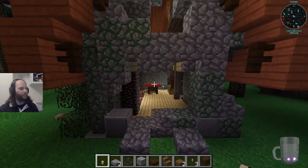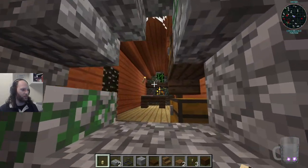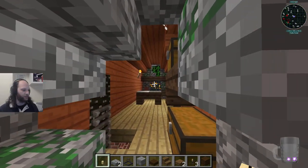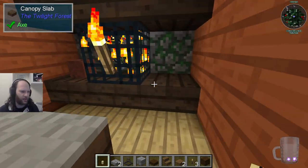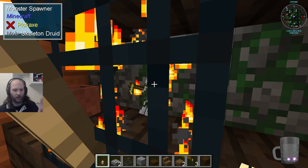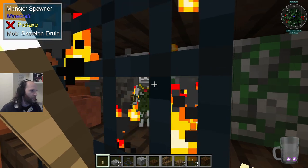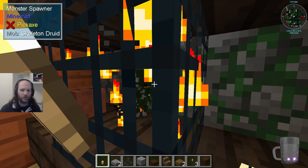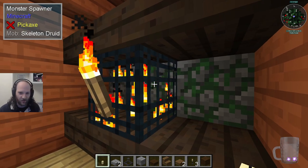Which is nice. We started off here - we walked in here and we found there's a spawner here, not quite sure what's in it. We couldn't really figure it out at the time. But the thing up there does actually tell us now - it says skeleton druid. That's new, it's fixed. Brilliant - I don't know what a skeleton druid is, so that didn't really help us.